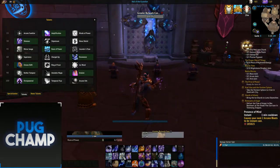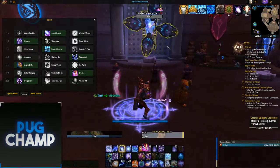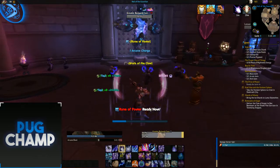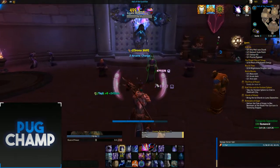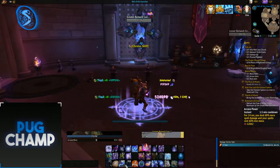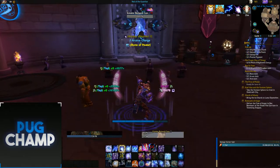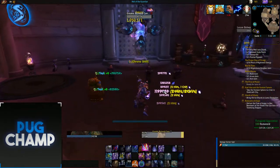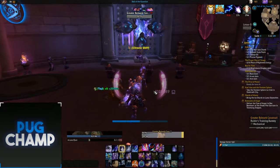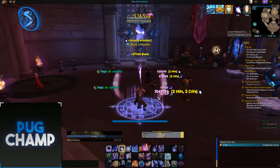For the single target rotation: start with a Rune of Power, then use Presence of Mind to get your Arcane Power up fully. Once you're at four arcane charges, use arcane missiles and then arcane barrage. Then build arcane charges back up again, try to get some missile procs, and as soon as you hit four charges use missiles then barrage. Use Arcane Power as soon as it's available. As you can see at four charges, use all your arcane missiles because they hit really hard, then barrage. Also use Mark of Aluneth on cooldown. Put down Rune of Power when you have four charges, then use all arcane missiles so they hit really hard.